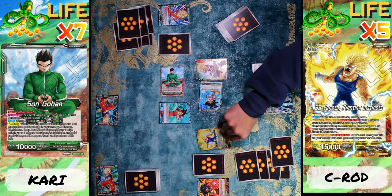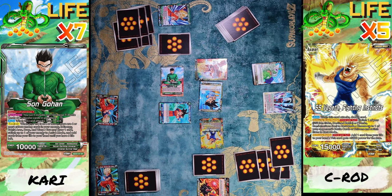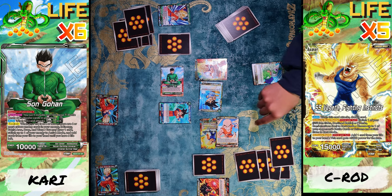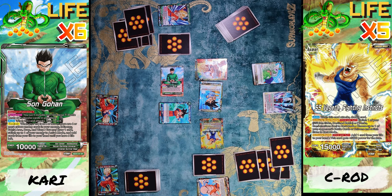Now Super Kari, I'm gonna go ahead and attack your leader — 15,000, no counters. When he attacks I get one card, then I'm gonna combo to 20,000. I'm gonna go ahead and take the hit. Put this in my Z energy.